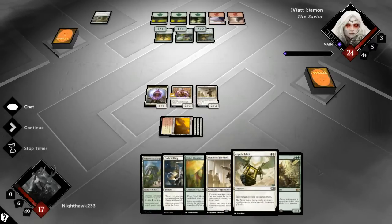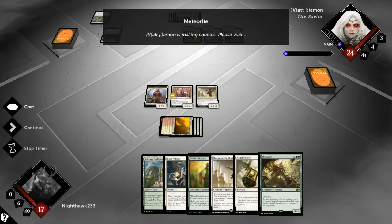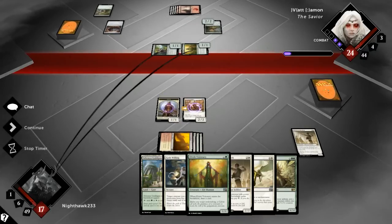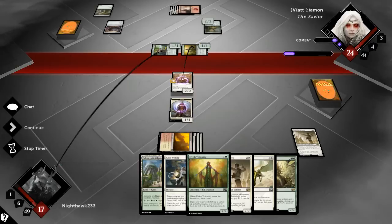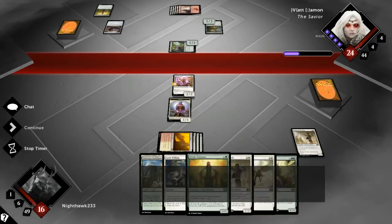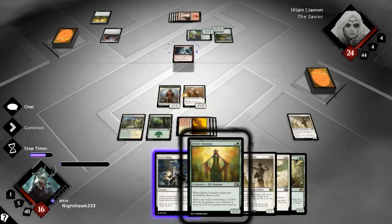This hand feels pretty strong — if he drops a big threat I can just exile it. I've got Mikaeus which in his colors he really can't deal with. Meteorite is going to kill my Attended Knight, which is unfortunate. He goes for the Mentor of the Meek — that's 50/50. That just means he can't attack this turn. I know he's got the Coordinated Assault, so I'm just gonna block. Krenko's Command is nice, and I think I'm going to set myself up for Mikaeus next turn by playing a bunch of 1/1s.